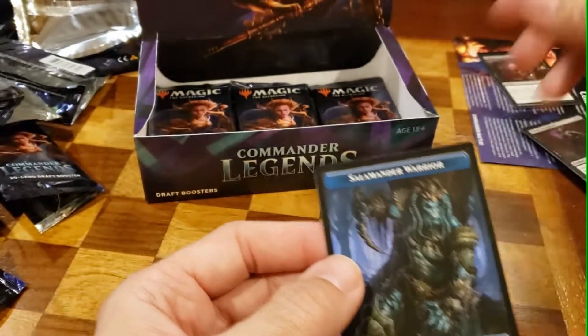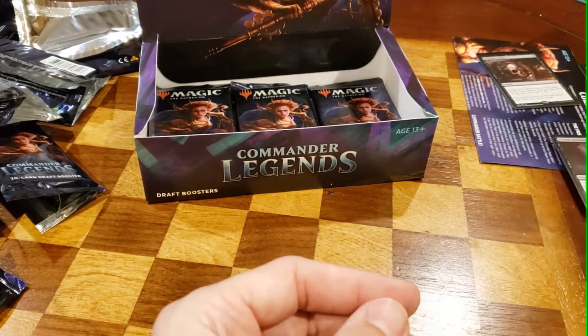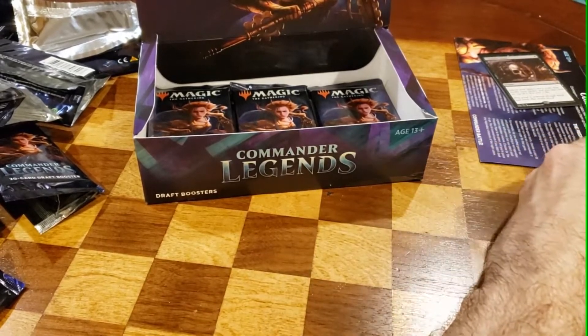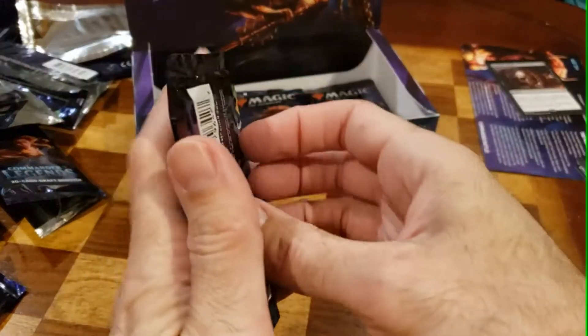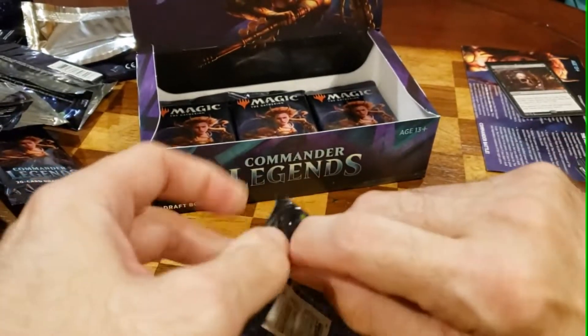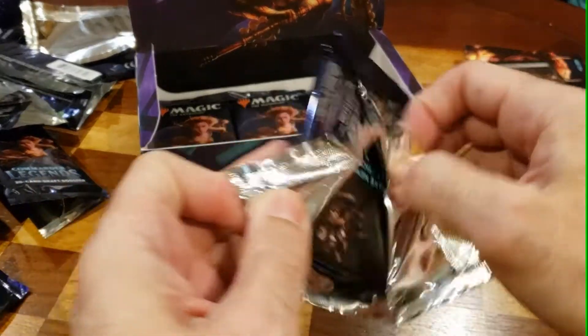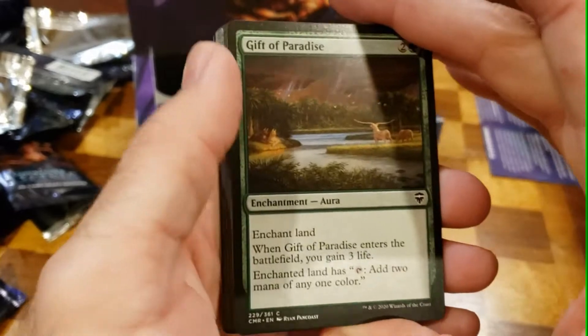I'll put her up there. Five Mythics, one etched. I was hoping for a Zur or a Vile Smasher in this box because those are two of my favorite commanders to play. I picked up Zur on eBay — I have not picked up Vile Smasher because he's an expensive one. So let's see if we can draw one here.